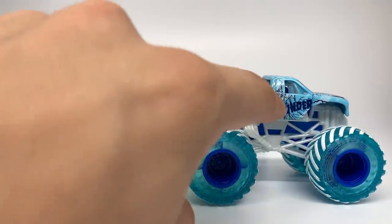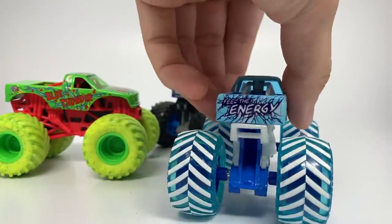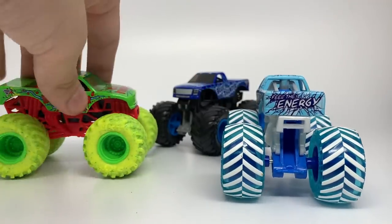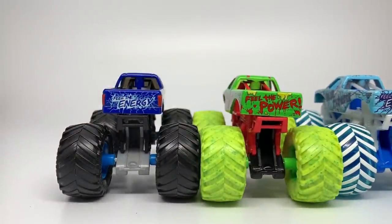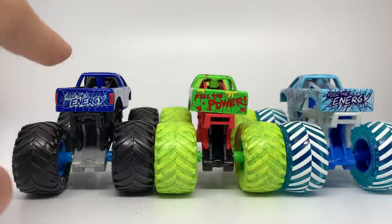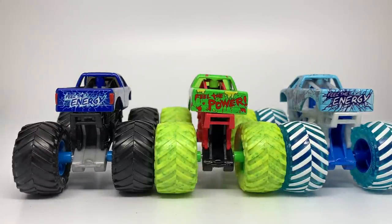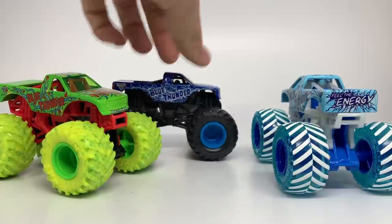They also made the Ice Blue Thunder, which honestly I think is a better design than the zombie — it has ice cracking as if it's a frozen lake, using cracks instead of lightning. That was a very successful design. I also just noticed a huge difference: this is the first Blue Thunder to say 'Feel the Power' instead of 'Feel the Energy.' I'm not sure if they're changing the slogan for 2021, but that's the first time we're seeing it. The tailgate also looks different — instead of lightning, it has a spray paint or bloody 'Feel the Power' lettering with some goo.